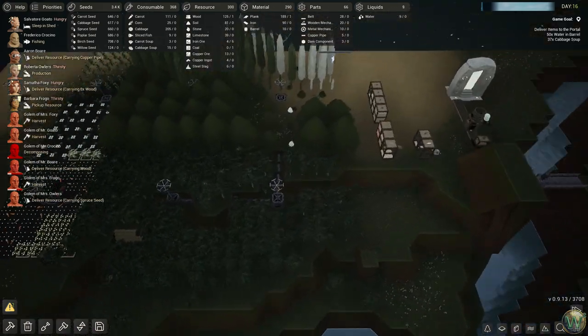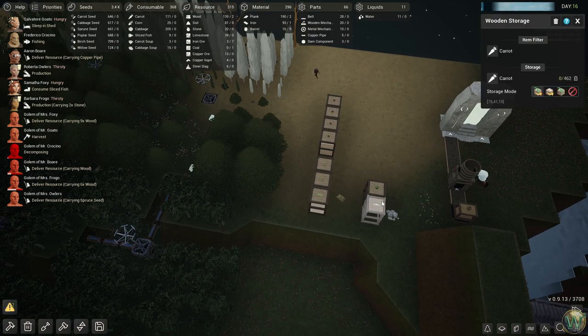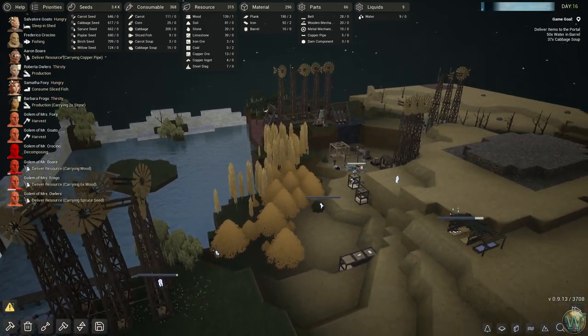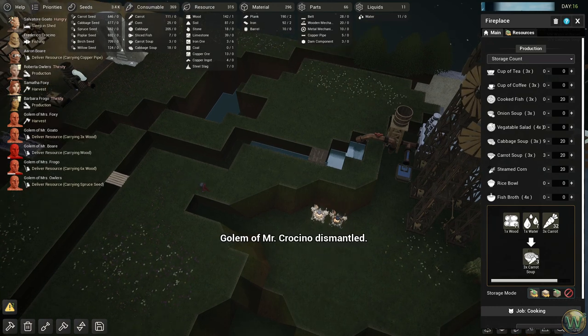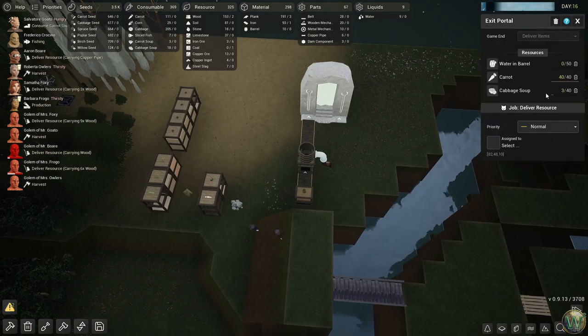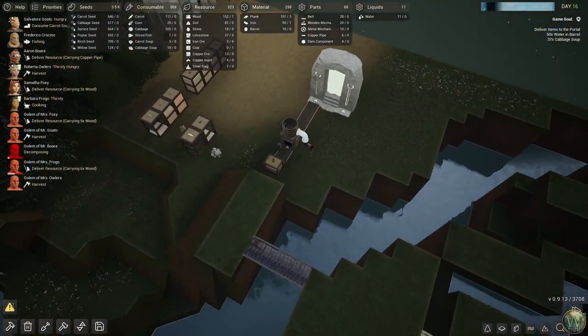There's a bunch of carrots laying around. Didn't we build storage for carrots? We did — they're just not storing them. So what do we need to work on? Water in barrels and cabbage soup. We should be making cabbage soup, at least among other things. Hopefully they'll deliver it there — they have delivered three, but that was early on. Hopefully they'll come back and deliver some more.